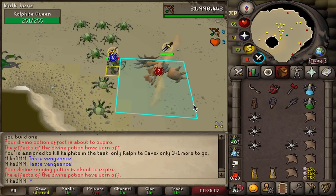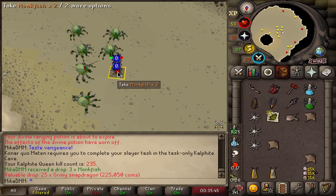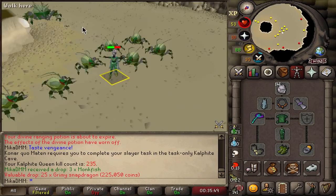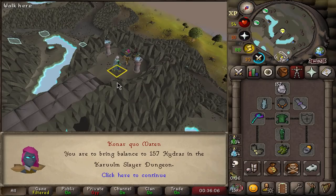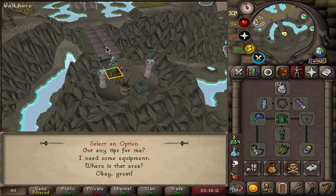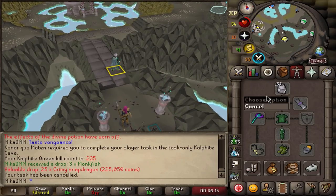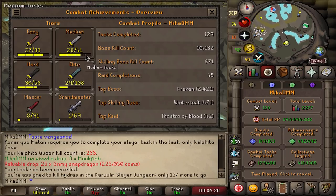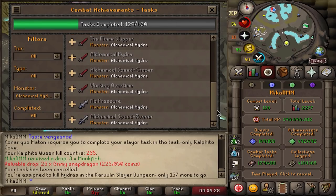We're just going to keep on slaying and see if I can get tasks I can complete. I got Hydras again, and Hydras do have quite a lot of tasks - 12 of them. This is why we were taking tasks from Konar in the first place. I hope in this task I end up finishing every single Hydra task there is.